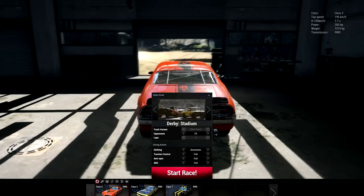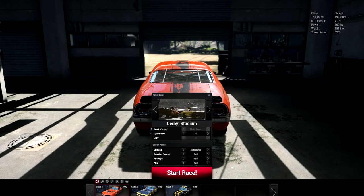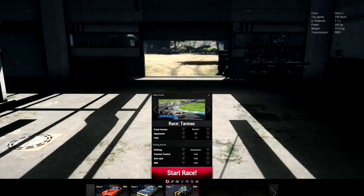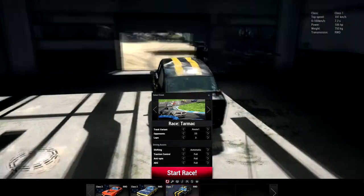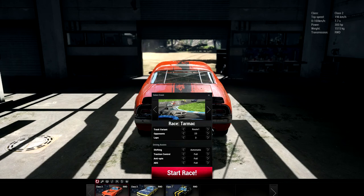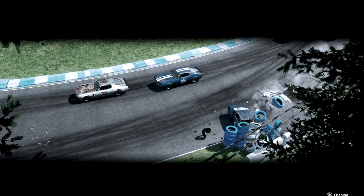I was sitting here like a loser trying to wonder how to change the game mode, and it's like you select the car and then it's right here. Race gravel, race figure eight, race tarmac - ooh, that's nice. Let's do the tarmac race. We will use this little car because it is very cute - actually, we'll use this one because I really like the way it drove in the sneak peek. We'll have 11 difficulty, 12 racers, and three laps. Track variant route one. Let's start the race - an actual race instead of a derby.